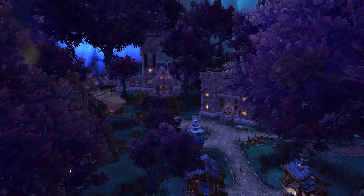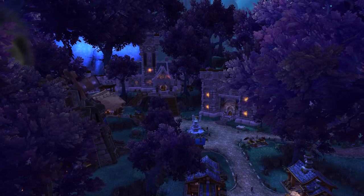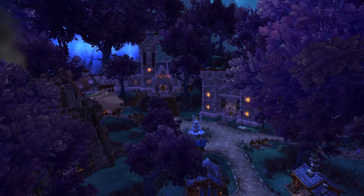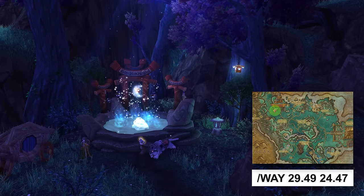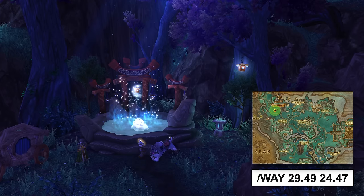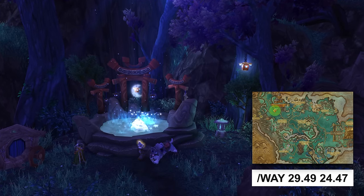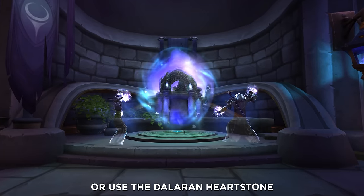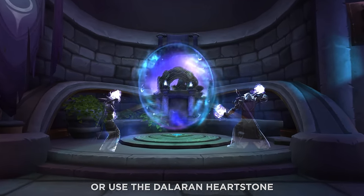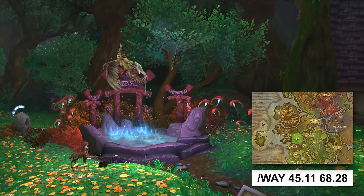For Shadowmoon Valley in Draenor, use your Hearthstone to teleport to your garrison, then fly down to Shadowmoon Valley. If you are an Alliance player, the Moonwell is pretty much just located outside of your garrison. Once you are in front of the Moonwell, click on the vial with the letter D. Lastly, for Val'sharah in the Broken Isles, return to one of the capital cities, take the portal to Azsuna, then fly to the Moonwell in Val'sharah and use the last vial with the letter B.